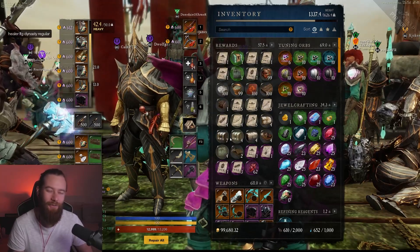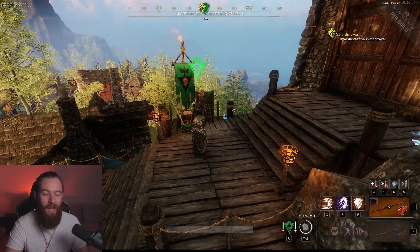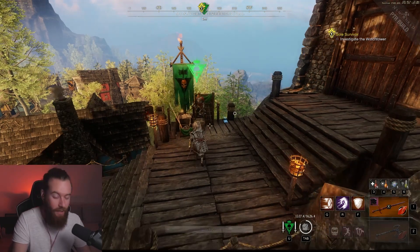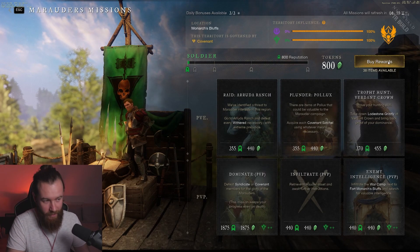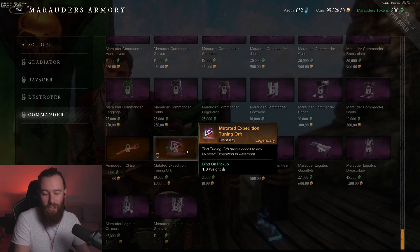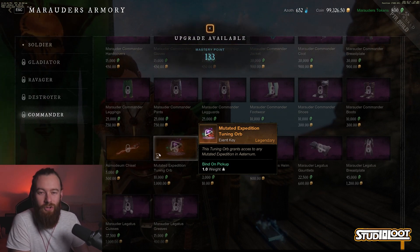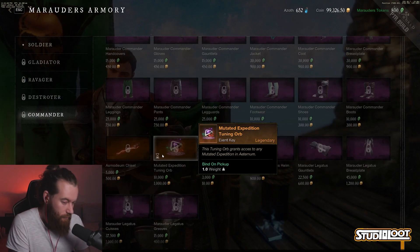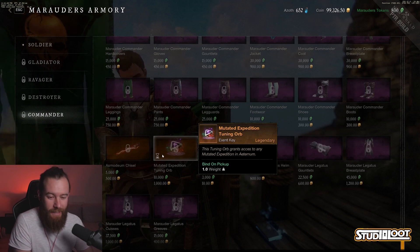I highly doubt I'll reach 625 gear score on the PTR — I don't have the energy or resources. So how do you get dungeon mutation keys? We're all pretty fed up with how expensive the vanilla dungeon orbs are. There are two ways. First, go to your faction vendor: run faction missions, ideally PVP, and buy rewards. Head down to the Commander and he has a Mutated Expedition Tuning Orb for 10,000 tokens and 1,000 gold. There is a timer — New World are great at time-gating things.